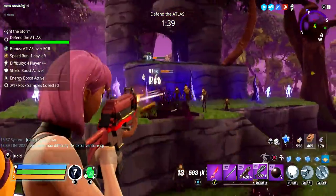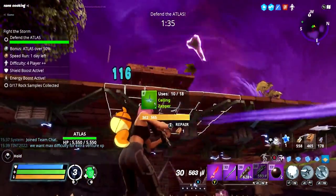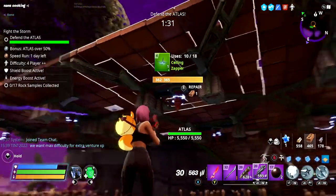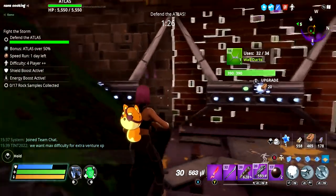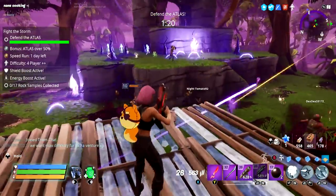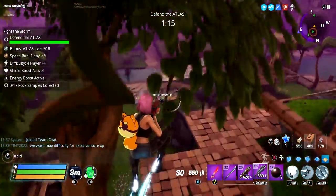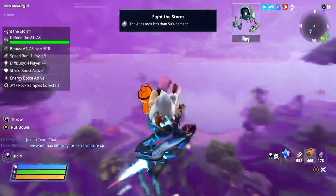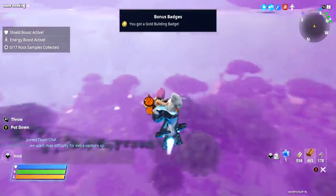We literally didn't even need - we only needed like a single pyramid. I mean, to be fair, these traps have been used a little bit - this one's been used a fair amount. But I'm pretty sure everything else just got sort of wasted, almost. Well, it happens sometimes, doesn't it? If the first time they've done a max difficulty mission, they might just want to be making sure. Celebrations, ladies and gentlemen, as we fly into the sky! Look at that Atlas go!